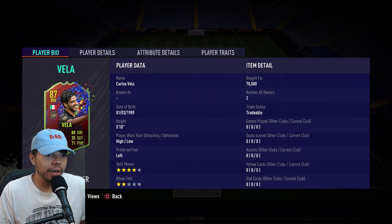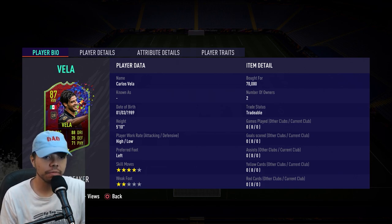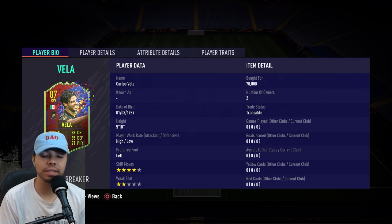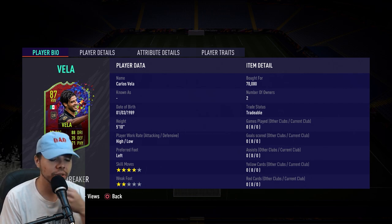Now with that out of the way, let's look at this card. High-low work rates, you got a record breaker for having the most facial hair. I like this kit and that makes me want to buy the card. 70,000 coins, born in 1989, which is at least three decades ago, so kind of a negative factor. 5'10", high-low work rates, left foot. The big thing here is two-star weak foot, which is bad and makes me hate him.